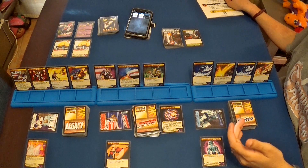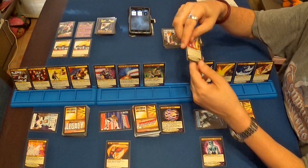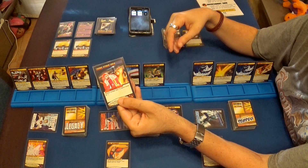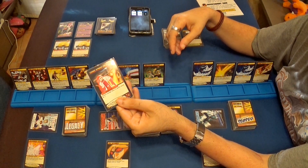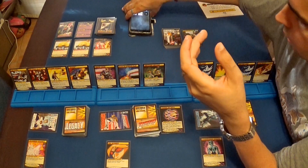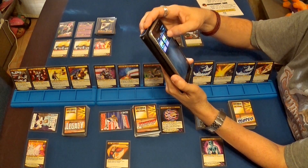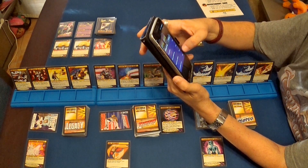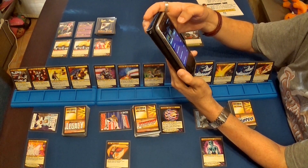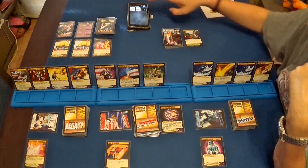Empezamos el turno del villano. El villano roba una carta: Link Force Field, un campo de fuerza vivo, que dice que reduce dos puntos de daño del Baron Blade en un punto. Lo ponemos aquí en el villano. Como no tiene puntos de vida, no se pone en la aplicación, pero lo tendremos presente. De momento no hace daño el Baron Blade, pero esta carta es una pequeña molestia.